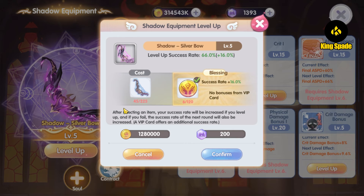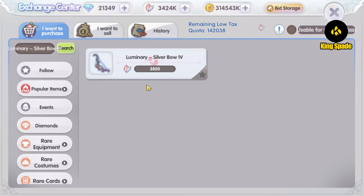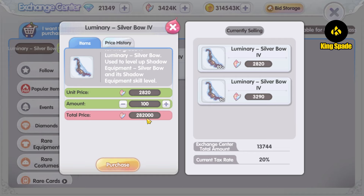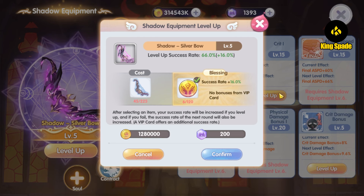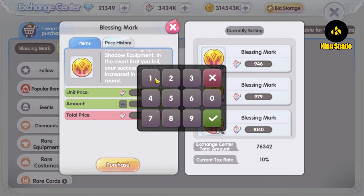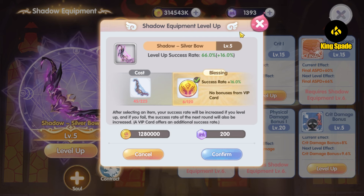Obviously 45 is not enough to upgrade the shadow equipment level. I still need another 180 luminary 4 items, about 200. Looking at the exchange center, 100 luminary 4 items cost around 300,000 crystals, so for 180 it will cost around 600,000 crystals. I can actually just buy the remaining material at the exchange center.